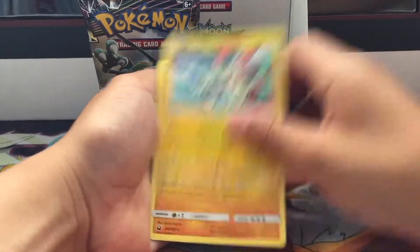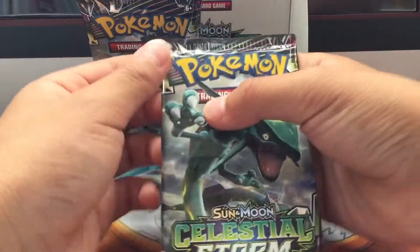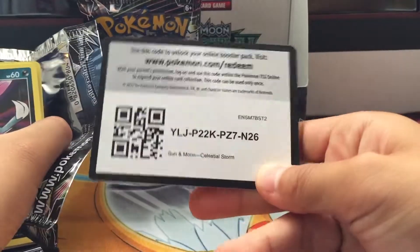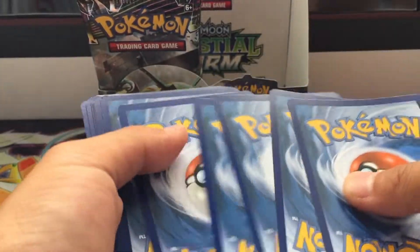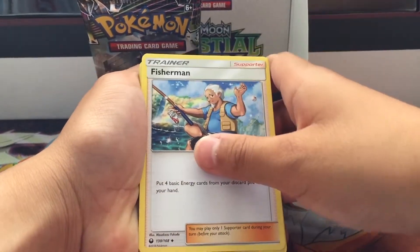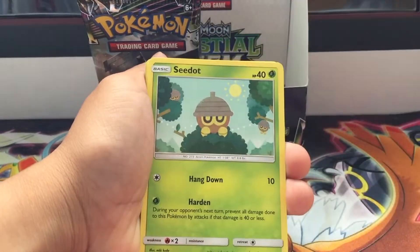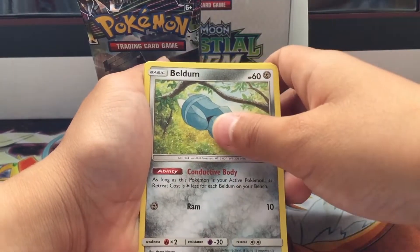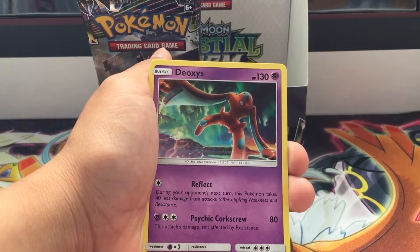Pack five rare is a Regirock. Pack number six — will we get better than Bills Maintenance? Maybe a Tate and Liza because my dad needs that. Metal energy, Fisherman, Pupitar, Kirlia, Sneasel, Seedot, Grovyle, Seedot again, Beldum, Sneasel again, reverse holo, and there is a Deoxys — wow, that's really nice!